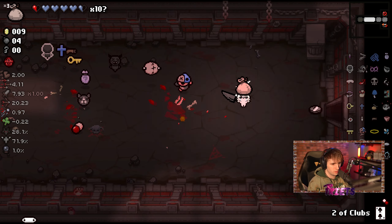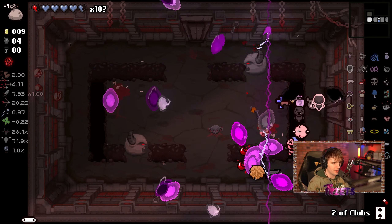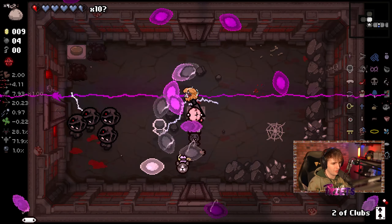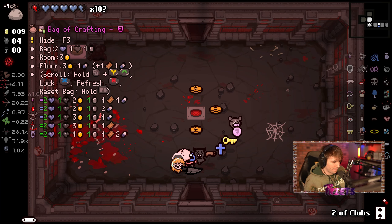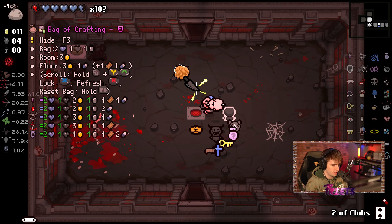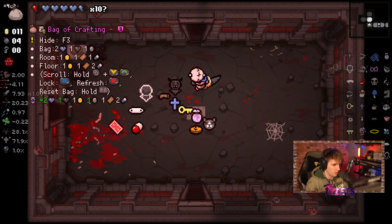Only soul hearts, but also soul hearts and a nickel — we're about to get the craziest item we've ever seen in our entire life right now. No spikes. I think I might just go for the damage up, honestly. That's what we're going to do — we're dropping all this and just going for the damage up.